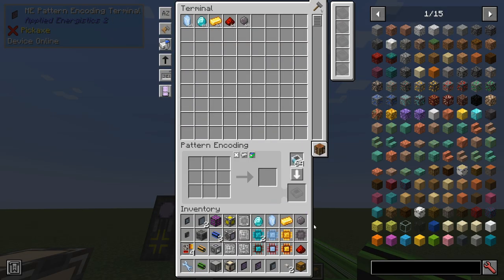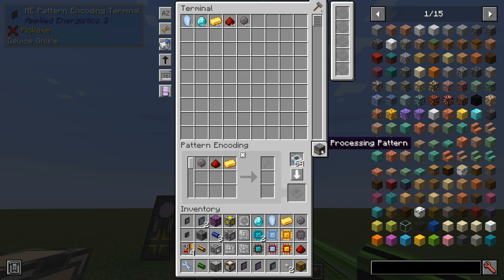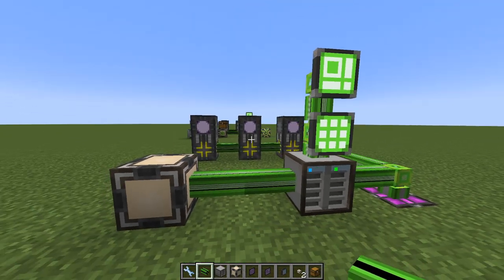For the patterns, we have silicon, redstone, and gold to make a processor. Note now that we are in crafting mode - we should change this to processing mode. Then we can specify the output. Let me come back to those later when I have more room in my inventory.